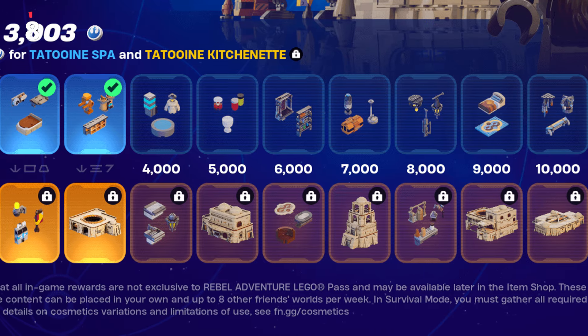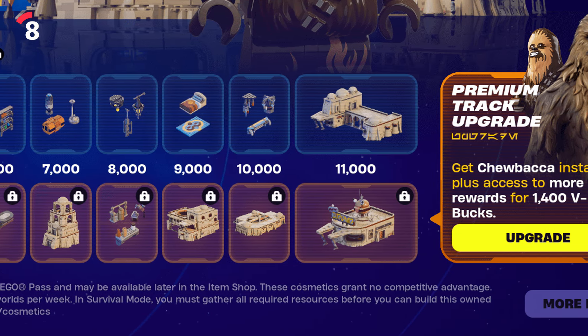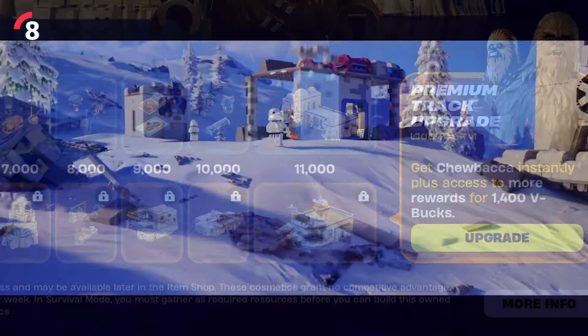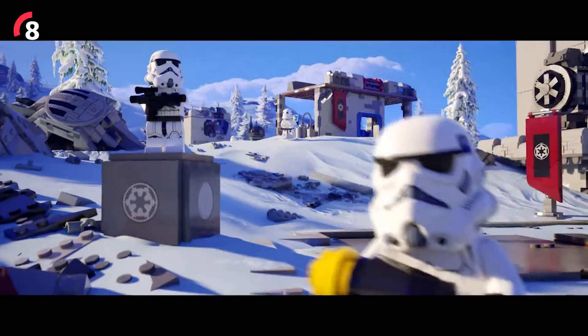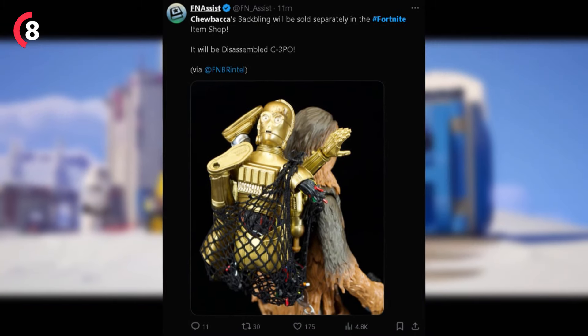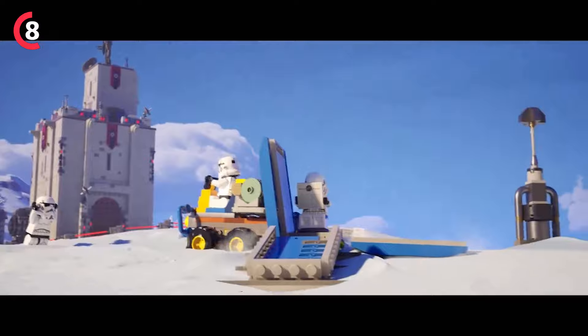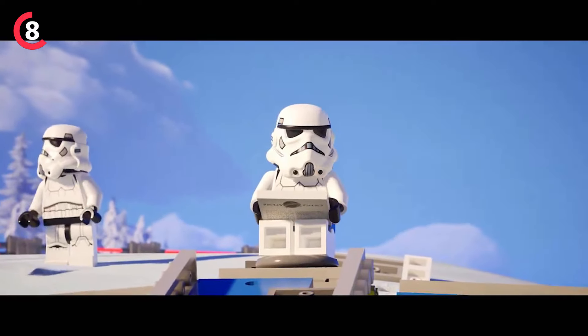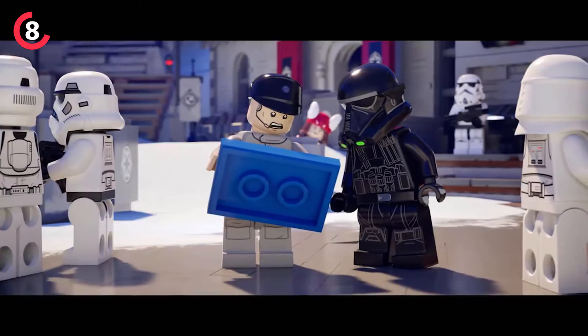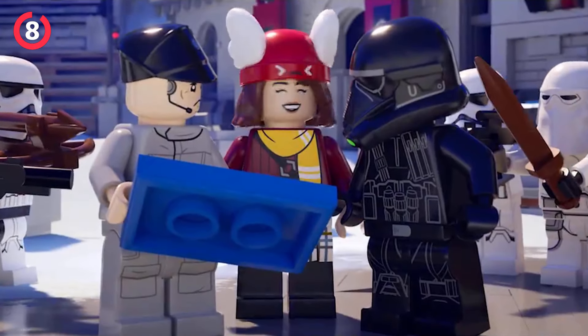Chewbacca doesn't actually have a back bling on the Lego Pass track, but it looks like he will be getting one available in the item shop on its own — it should set you back 500 V-Bucks. It will be a disassembled C-3PO back bling, which you can see in the image here. It's pretty unfortunate that it's not included with the Lego Pass bundle, as this year's May the Fourth event is looking to be very pricey, especially if you play all the different game modes.